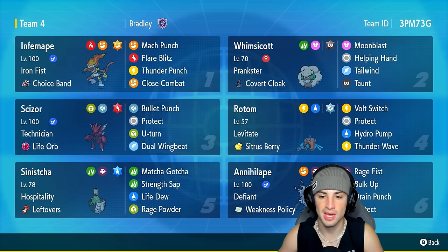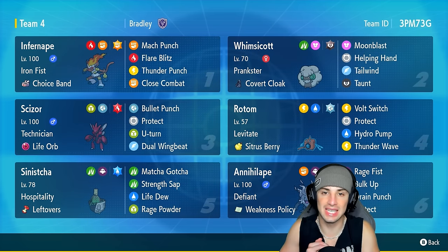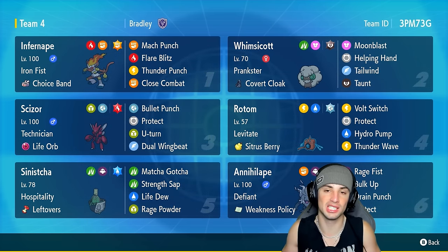Whimsicott and Sinistcha are there for support — they can heal HP, get speed control, all that good stuff. Rotom is more on the special attacking side, and Annihilape is a big-time physical attacker with the Weakness Policy. If they want to trigger the Weakness Policy, this thing can do crazy damage with Drain Punch or Rage Fist. Run the team with the code at the top right corner.